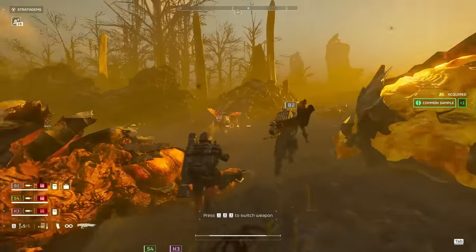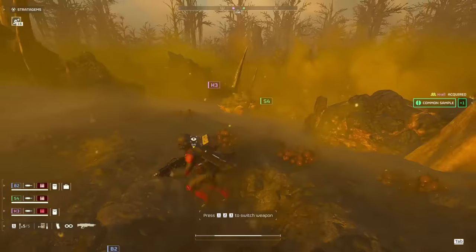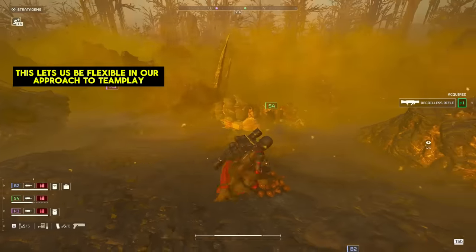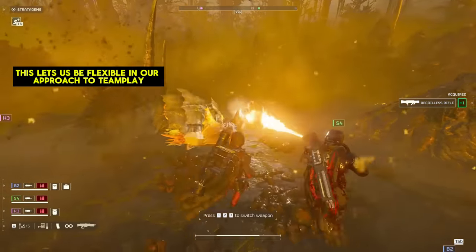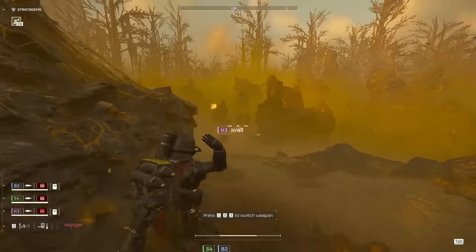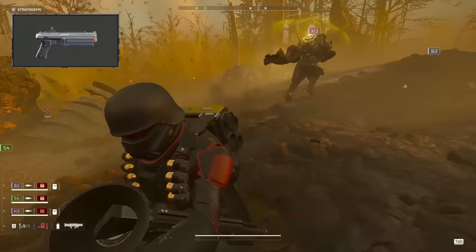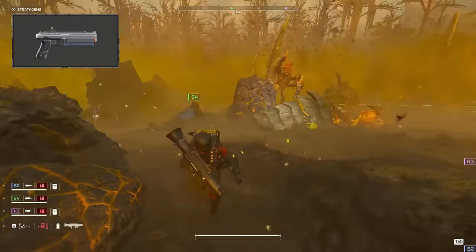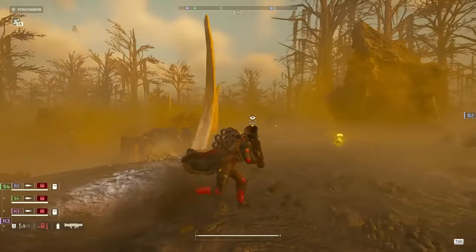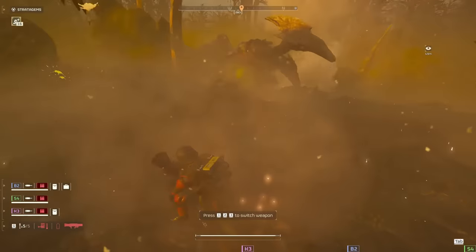With just this core of weapons — the Recoilless Rifle, Arc Blitzer, and Thermites — we already have an answer to any individual problem that might pop up against the bugs. We're also rocking quite a bit of utility through our Arc Blitzer's crowd control ability, which makes it super easy to hold the line for our team, in addition to our crazy anti-tank capabilities. We'll probably want to bring the grenade pistol so we don't waste precious thermites on bug holes, but it's not strictly required. You can depend on your team or use stratagems like the new and improved 500 kilogram bomb to fill that gap.